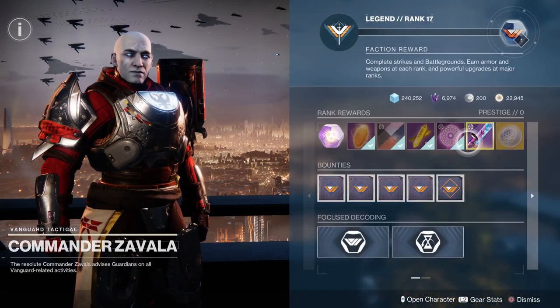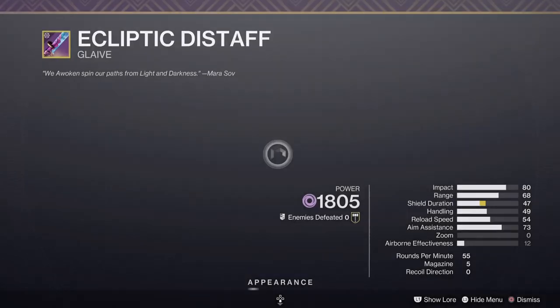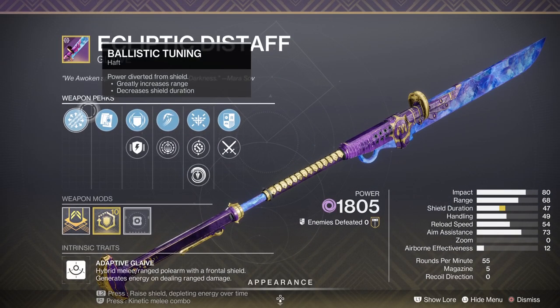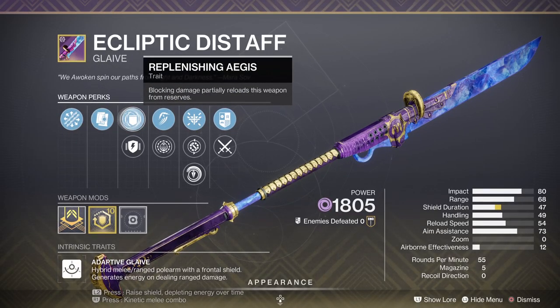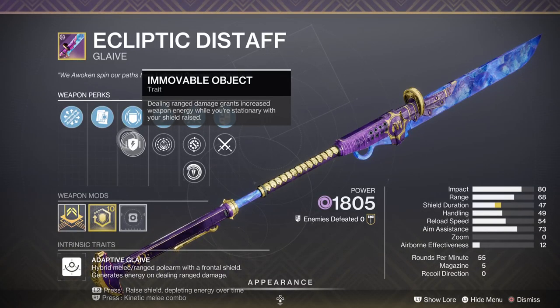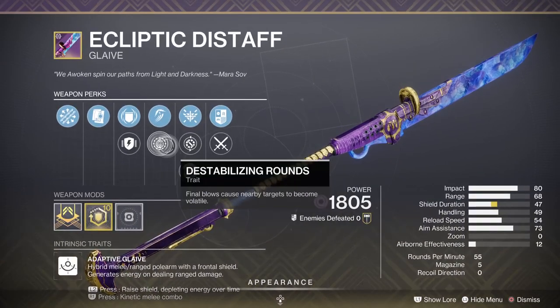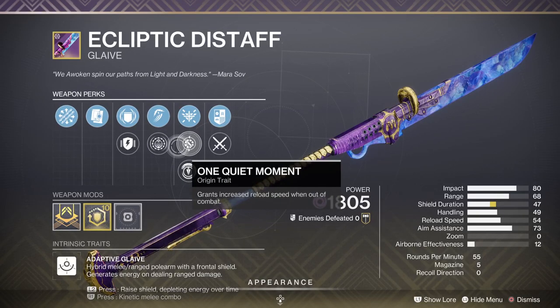As you can see, I am able to get Ecliptic Distaff, which has some of the best perks I've ever seen: Ballistic Tuning, Alloy Magazine. Blocking partially reloads this weapon from reserves, or dealing ranged damage grants increased weapon energy while you're stationary with your shield raised. Glaive projectile final blows improve melee damage; glaive projectile or melee extends duration. This is why I really want this — Ecliptic Distaff has Destabilizing Rounds.